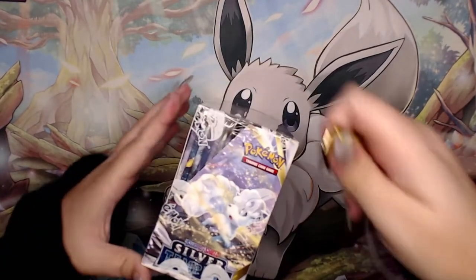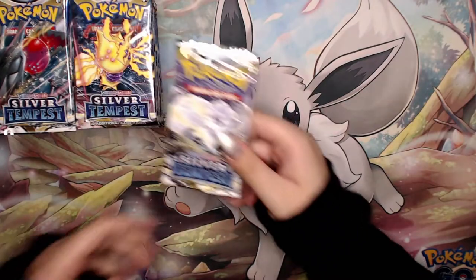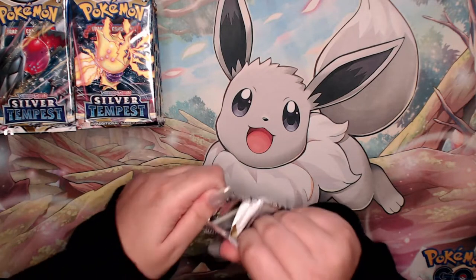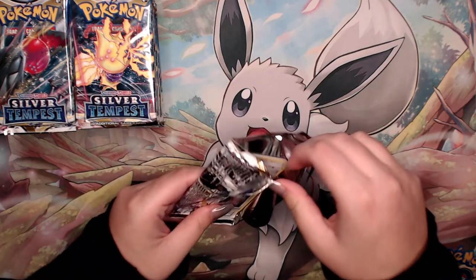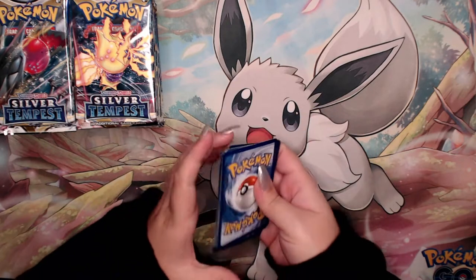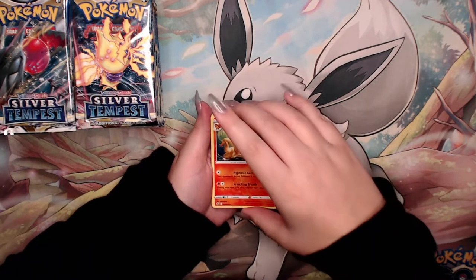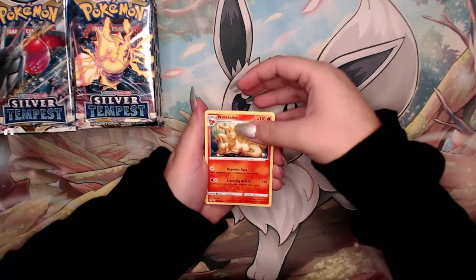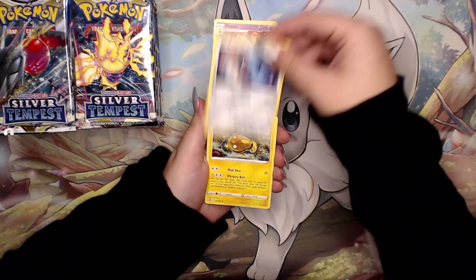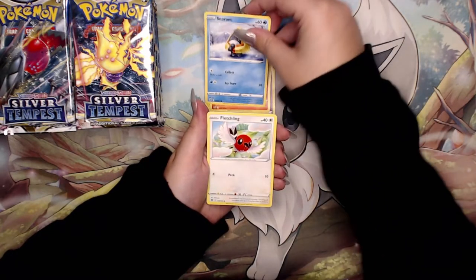We're going to dive right in here and break this seal with the pin, of course. We're going to grab this first pack - the Alolan Vulpix. I am again super excited about this set. I really don't know what's in here. I haven't really seen many leaks. Everyone knows about that Lugia and all the other alt arts, but besides that I'm not really sure what else is in here. Artworks are always so nice when you first look at them. Vulpix, Snorunt, Fletchling.